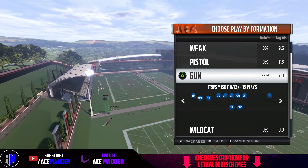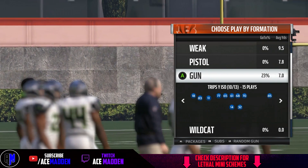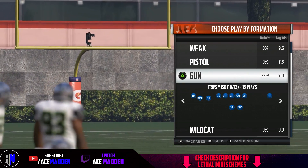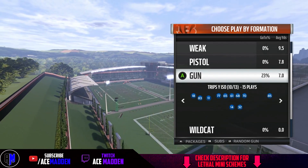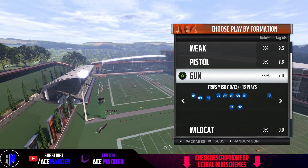With that being said, let's get into the play. Gun Trips YI is the formation we'll be going over out of the Bengals playbook, and the goal of this play is to attack prevent defense — in this case, quarters three-man deep. In my opinion, this is the best way to attack it without swerving. You can swerve a little bit if you want, but this is best for people who really don't know how to swerve or don't care about learning how to swerve.